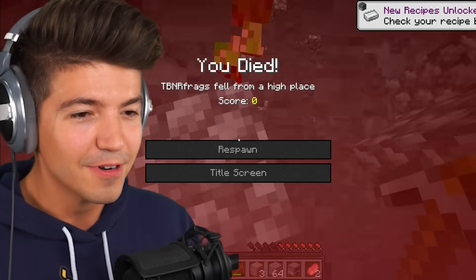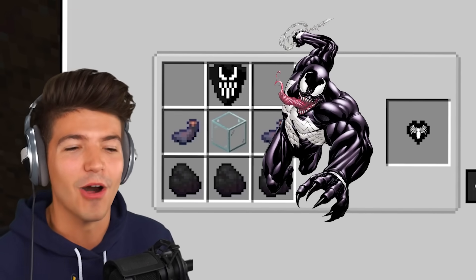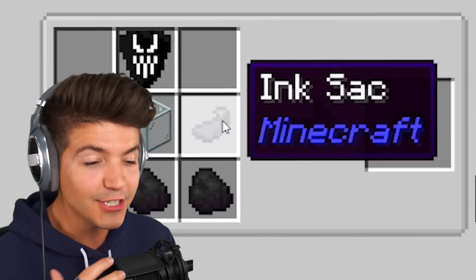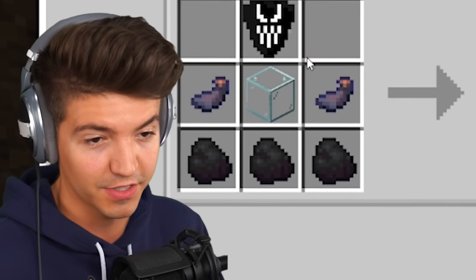Hello, creeper. Pew pew. Now it's time for the venom heart, so we need to get a venom symbiote — no idea where to get that. I do know how to get an ink sack, glass, and coal, which we already have a few of these ingredients.